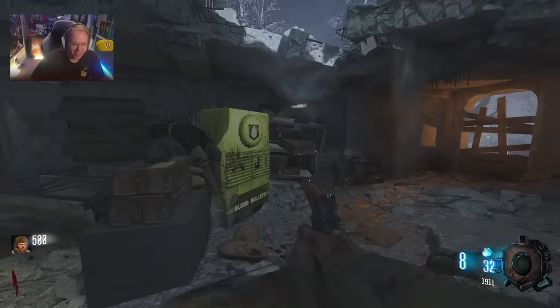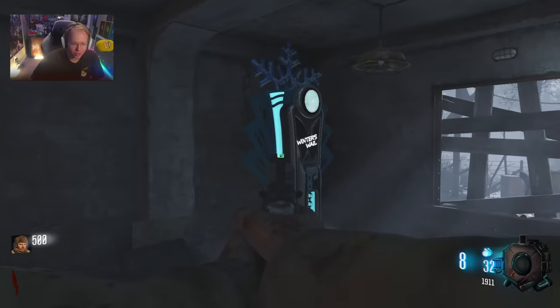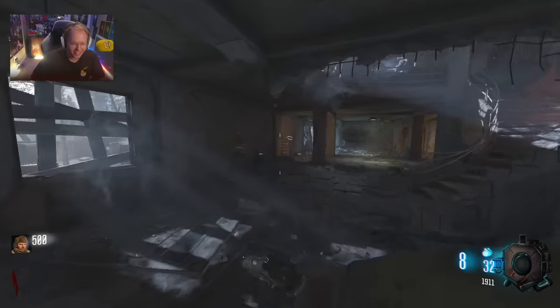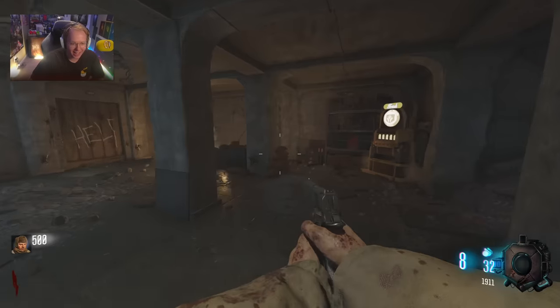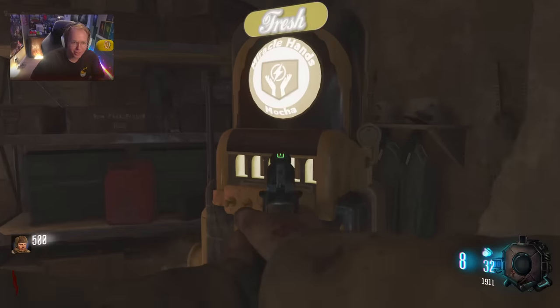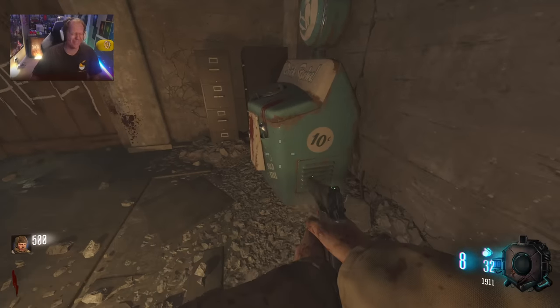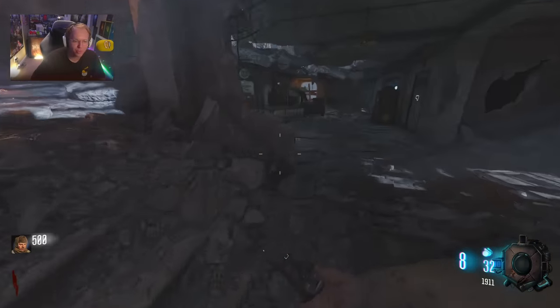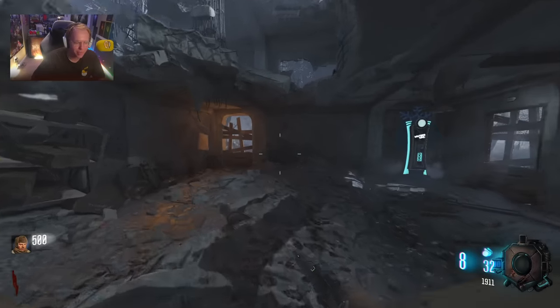The fact that I'm seeing Juggernaut, Blood Bullets, Winter's Wail from Black Ops 4, Mule Kick... whatever the frick that is, Stamina, Miracle Hands, Mocha, Quicker — there's more perks in the spawn room of this map than there are perks in every other Zombies map at this point.